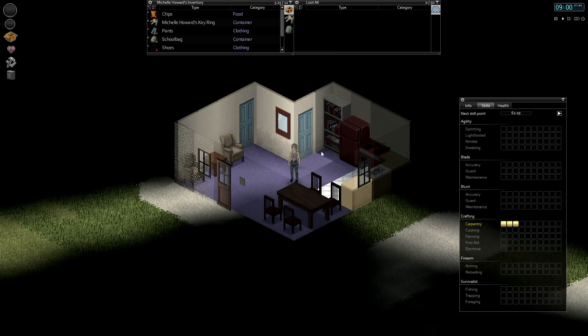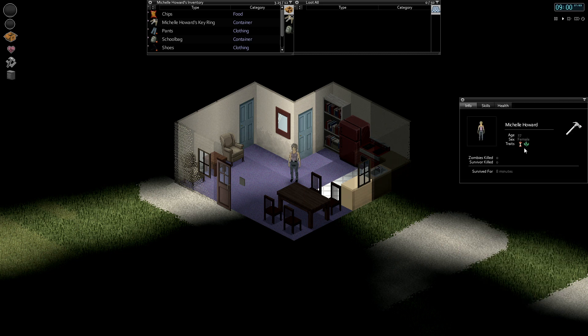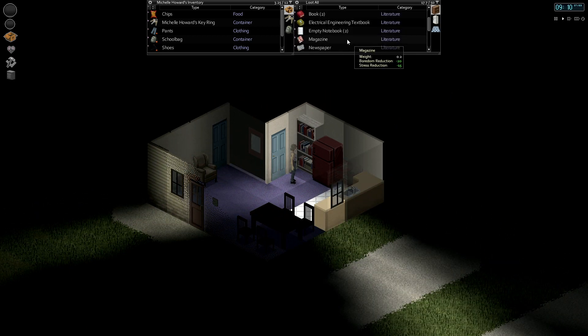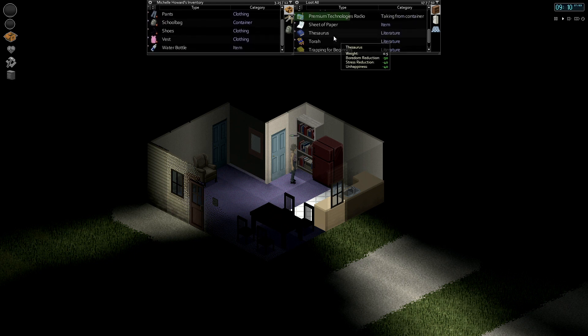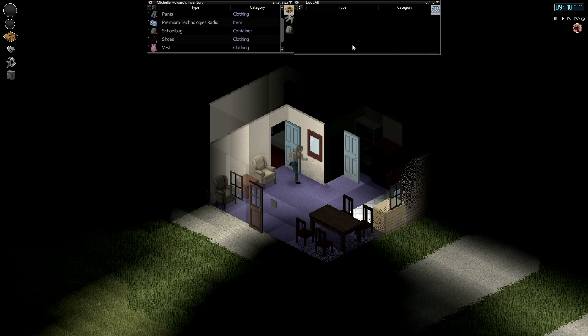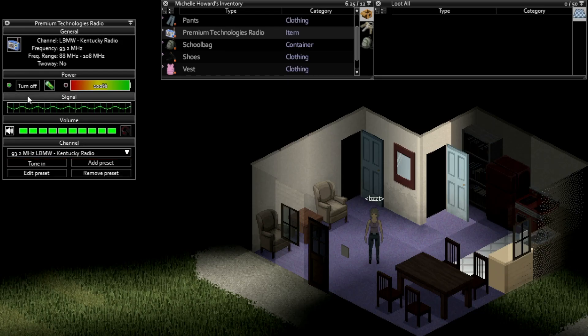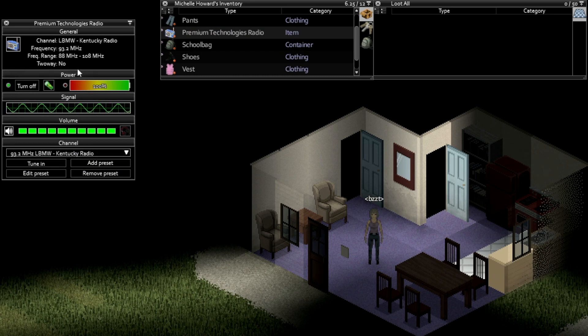We never took a look at our herbalist trait — I don't think it actually gives us a skill for it. I think it just lets us identify different plants, so maybe we'll try and hit up some woods and check that out. We've got a Premium Technologies radio here. Let's try this out and see how much different it is from the Value Tech one. Alright, nothing else of interest in here. Let's turn this on and tune in.